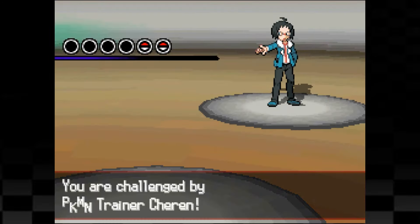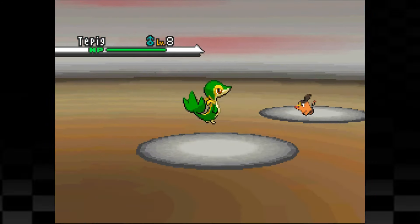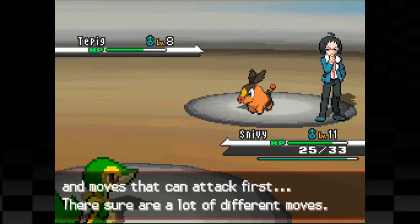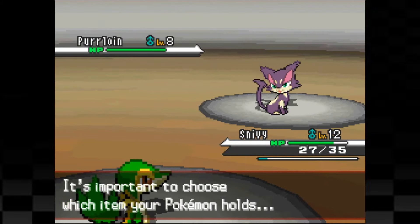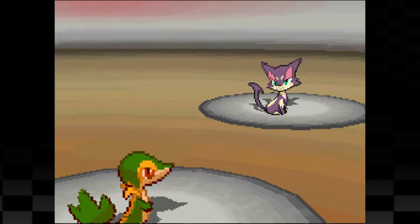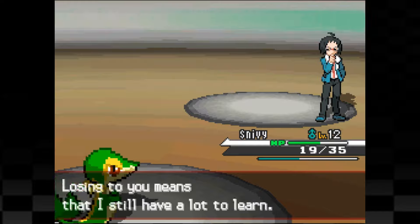Right after this, we head over to the trainer school where Cheren is waiting for us for another battle. His first Pokemon is a Tepig and we do decent damage to it while it surprisingly does a little bit less to us with Ember. On the next turn we get lucky and land a critical hit Tackle for the knockout. Cheren's final Pokemon is Purrloin and we do around half health with Vine Whip. It uses Assist and steals Tepig's Ember, hitting us for a little damage, but one more Vine Whip and the purple cat goes down.